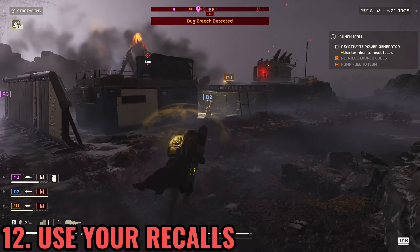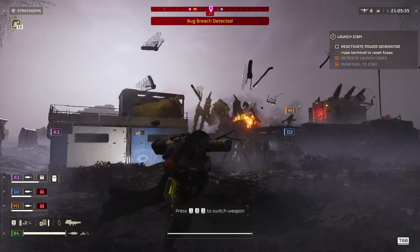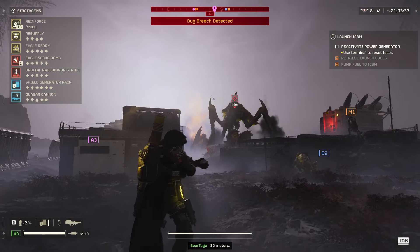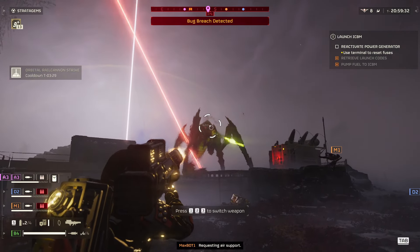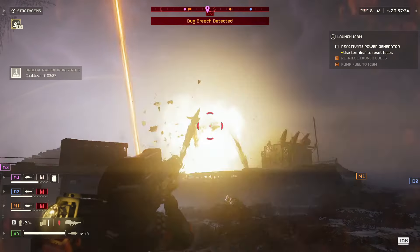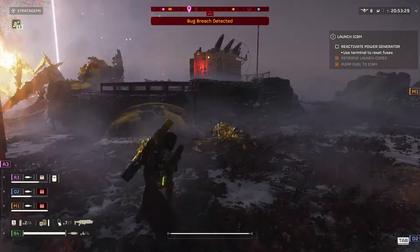In situations where you have heavy enemies like Bile Titans, Chargers, or Tanks, ask your friends if they want to be recalled hot or safe. If they choose hot, launch them near the Titans, Chargers, or Tanks and they will be able to dive onto them and kill them in one hit.